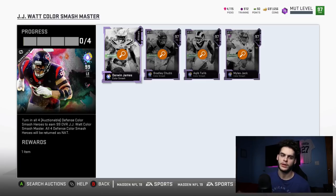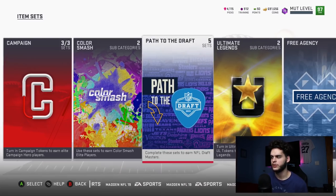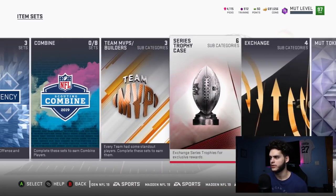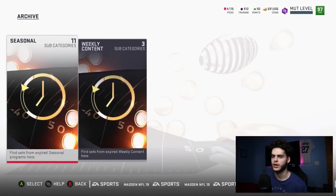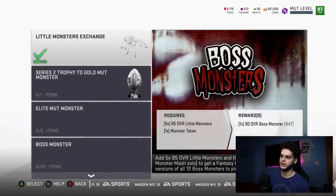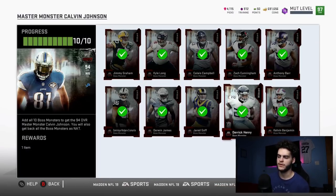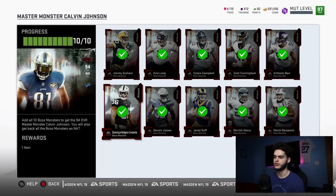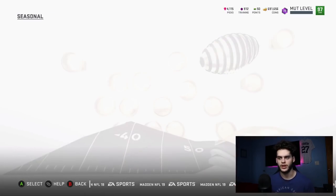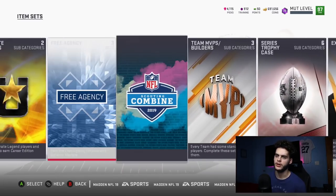So the set right there includes Derwin James, Bradley Chubb, Kelee Ringo, and Miles Jack. Now, why is this set even relevant? Throughout the year I've done this type of set in multiple ways. One example I remember specifically was a set where you add 10 players, get them all back, pick five NAT cards to keep — you sell the Calvin and you end up getting better value per coin. That's the kind of concept we're working with here.